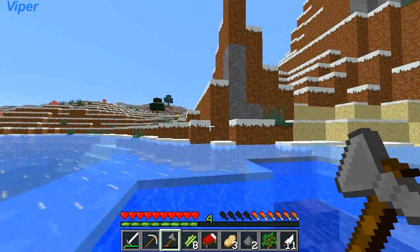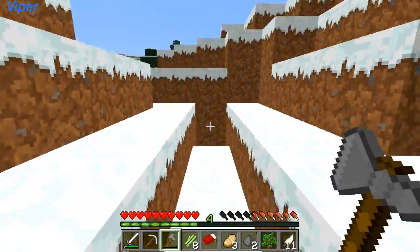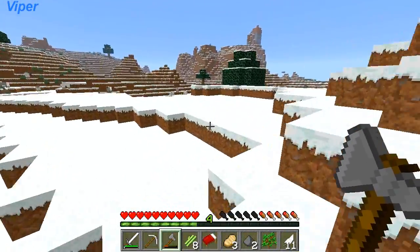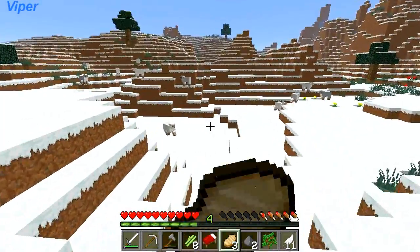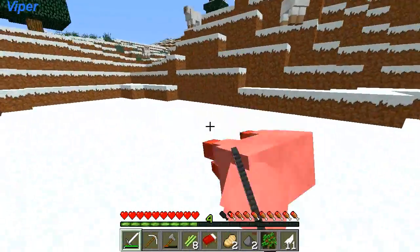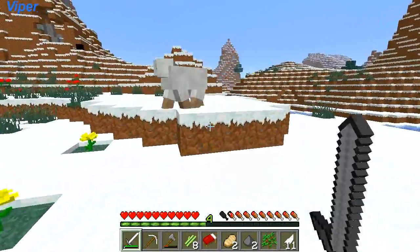Here we go — come on, give me a cave. There's more sheep — I do need a double bed so let's get some more wool. Come on, why am I hitting you with an axe? I got a sword. There we go.